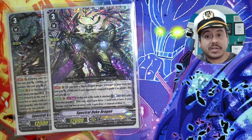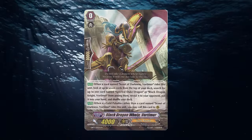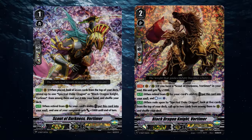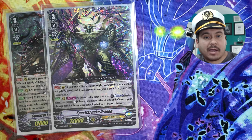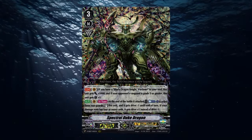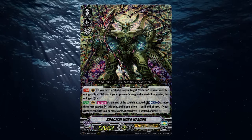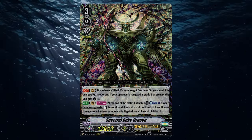The Spectral Duke cards utilize kind of like an old concept called a ride chain mechanic. This essentially lets you ride up to grade 1, 2, and 3 consistently with specific cards. As a payoff, Spectral Duke Dragon is a restander that uses rearguards as retirement as cost, and then also if you're at 4 or more damage will get an additional drive check for a total of 5 drive checks.